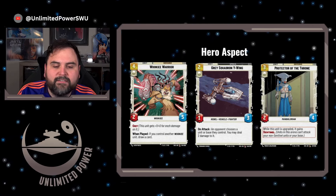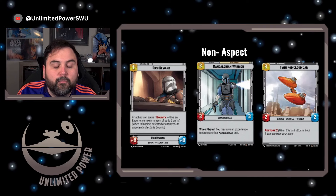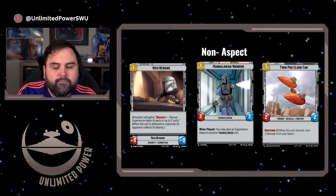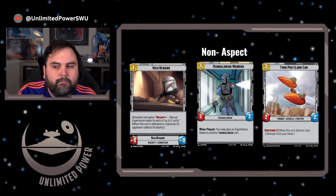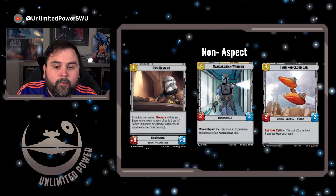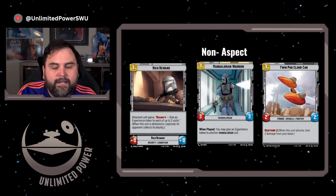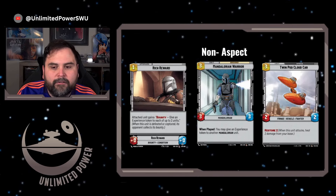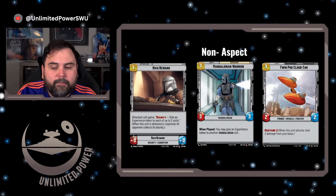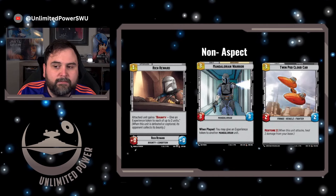In the non-aspect cards, Rich Reward lets you put experience tokens on up to two units — you give one upgrade to an opponent's unit for a 0-0 bonus, and it keeps building cards like Rey's units stronger. Apply it to cards that have already passed three power and are no longer targets for Rey. Mandalorian Warrior is a 3-cost 3-3 that lets you give an experience token to another Mandalorian unit — again, play this on units that are no longer targets for Rey. And the Twin Pod Cloud Car is a 3-cost 2-2 with Restore 2. There's a lot of Restore in these colors, and if you can keep up with that mechanic, you can deal damage to your opponent's base while healing your own — it's very aggressive and just a race at this point.